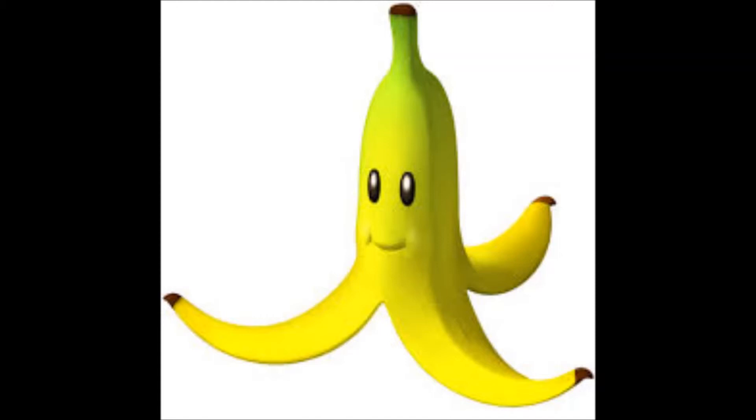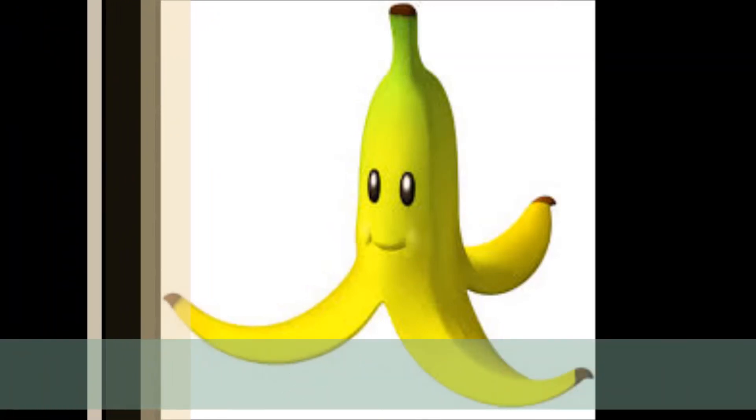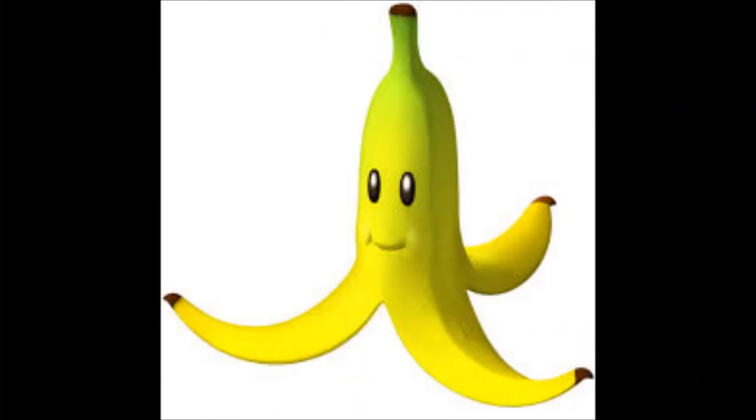This one might be a little controversial, but the number 5 worst Mario Kart item in my opinion is the banana peel. This is a classic — one of the most classic items in Mario Kart history along with the green shell and the mushroom. But I think it's one of the worst because it just doesn't really do anything. You put it down and most of the time people go around it and avoid it. Every once in a while someone runs into a single banana, but it's pretty much worthless.